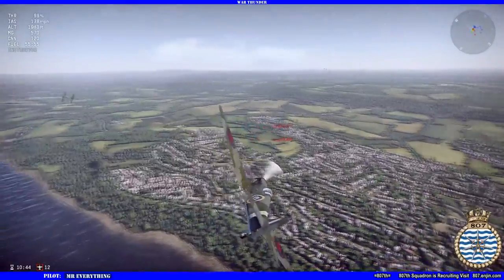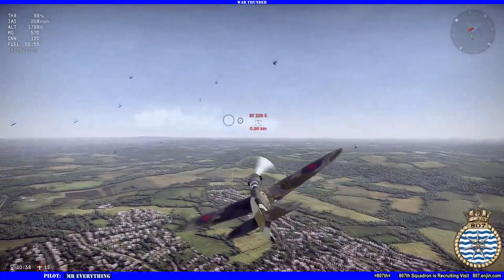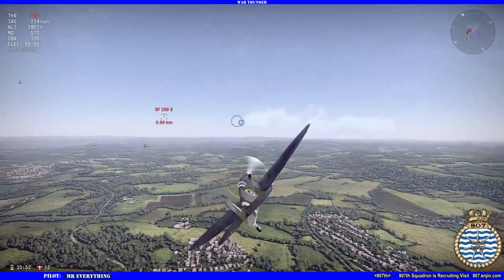I just want to take this guy right there. When he goes into that left-hand turn, because that's what it looks like he's going to do, I'm not going to go over here unless I'm shooting. If I'm not shooting, I'm going to stay back here. Does that make sense?